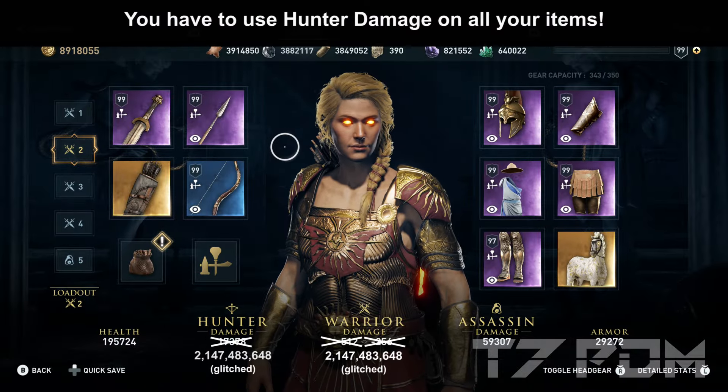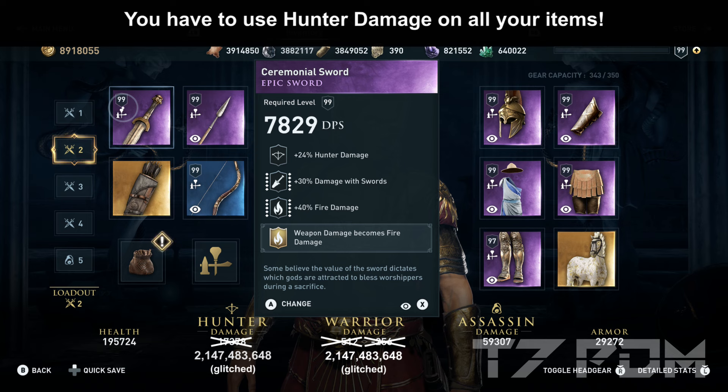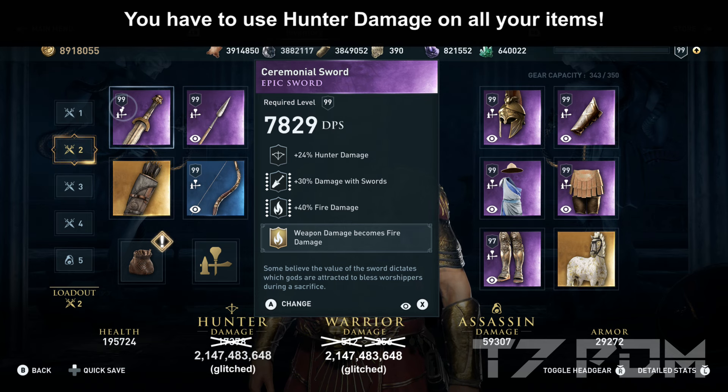That is also the reason why we have to use hunter damage on all our items — you have to make sure that your warrior damage never goes above zero. For this build, I used a sword with hunter damage, damage to swords, and fire damage. Additionally I engraved the permanent fire damage, but you could also go for melee damage to nearby enemies or other engravings, as long as they don't increase your warrior damage.